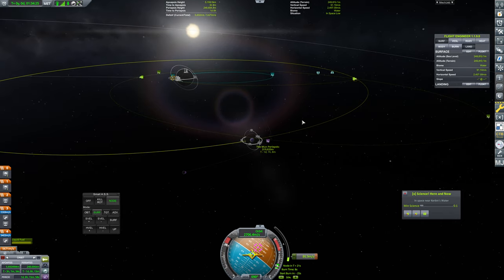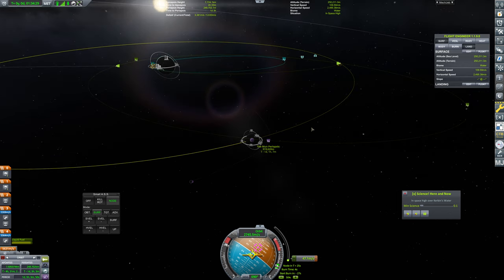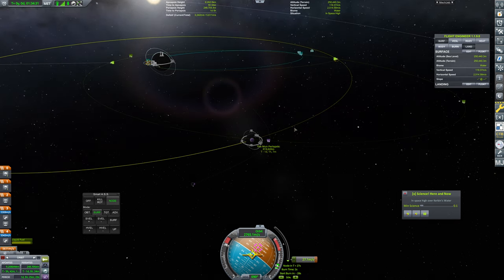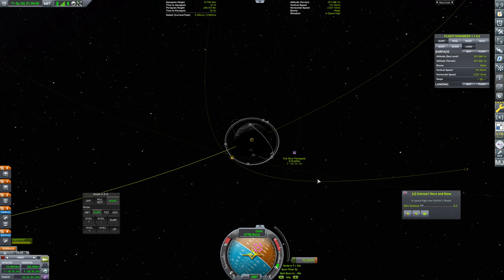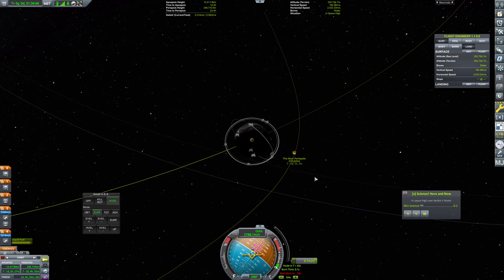We're pushing out nicely here — about another 80 meters per second. Getting that nice exponential movement. Throttling it down a bit so that we can control this a little better. Flipping around to retrograde — that's a retrograde orbit right there.